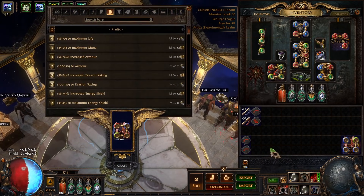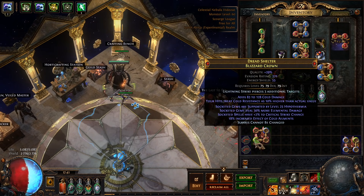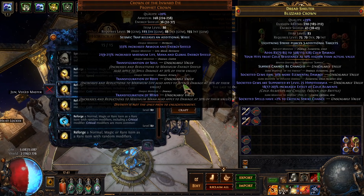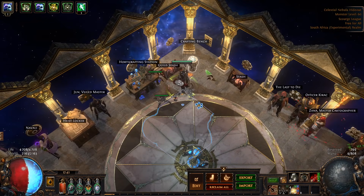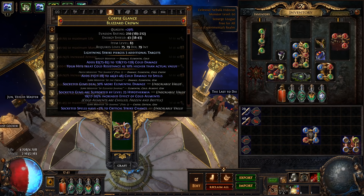The next step is to get the prefixes. In order to finish off these prefixes it depends what you want — I'm going for cold damage to spells. We're just going to lock suffixes, reforge cold, and get it first time.